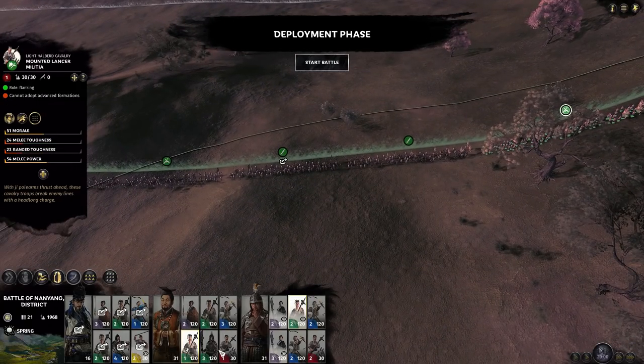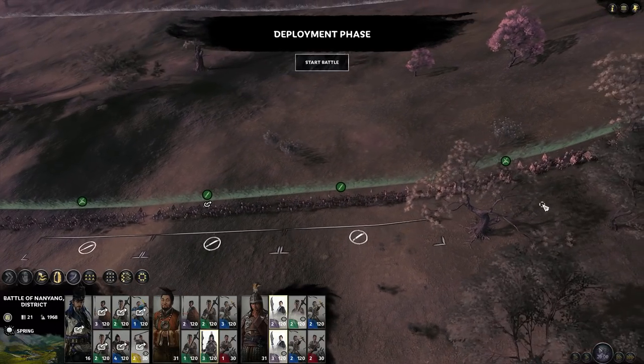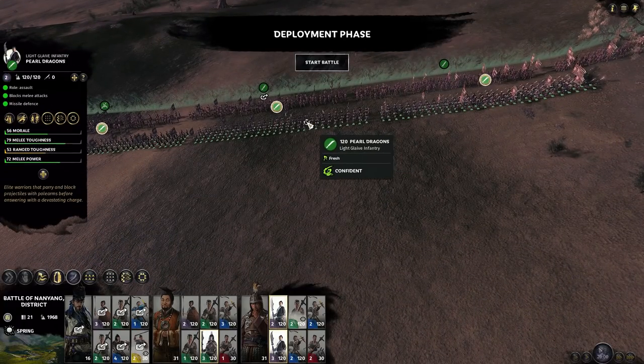Now that we have this sorted out we go and find ourselves some heavy infantry — these are the glaive infantry. There are actually two types of infantry here: the Protectors of Heaven and the Pearl Dragons.